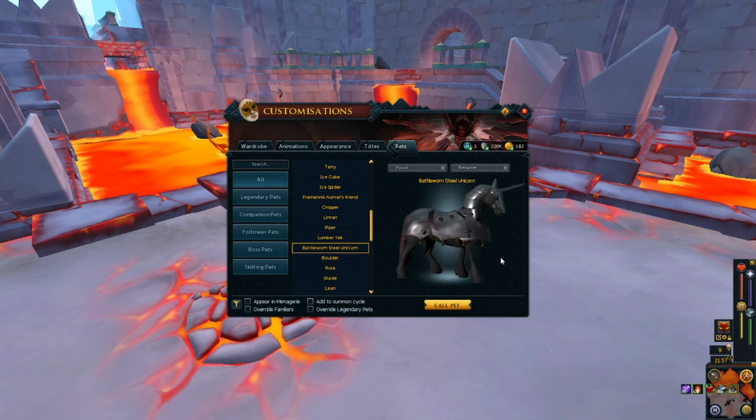Battle Worn Steel Unicorn — this came from an outside-the-game event. I don't remember what the website was called, but they did an event where if you signed up you got a free bunch of keys and you got this pet and I think a cosmetic as well, which we can do a future video on.